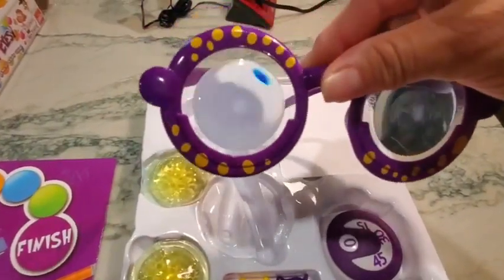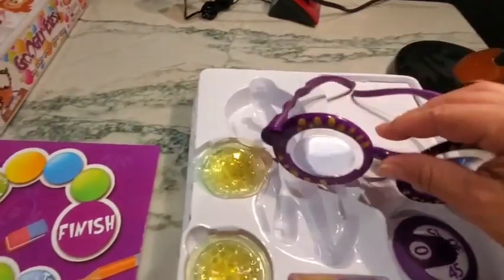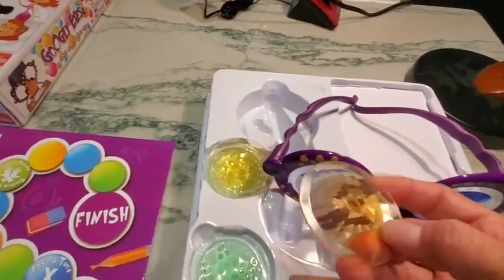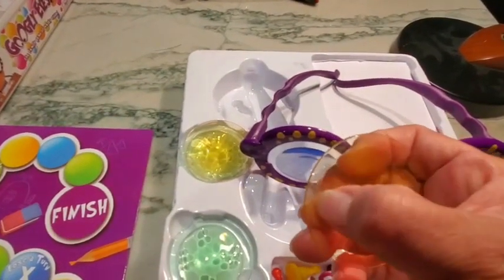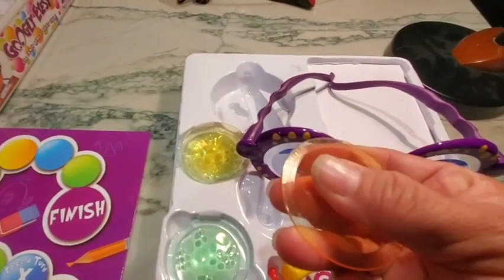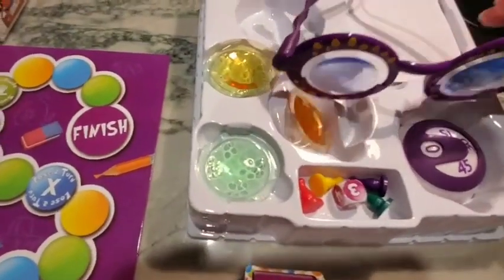Your glasses — these guys right here — just have a distorted lens on them. There are three different types of lenses: blue for hard, yellow for medium — it actually says 'medium' right there on the glasses — and green for easy.